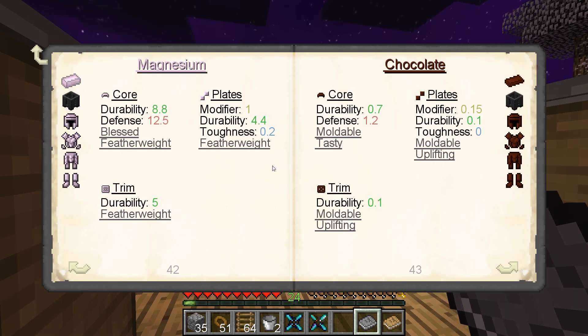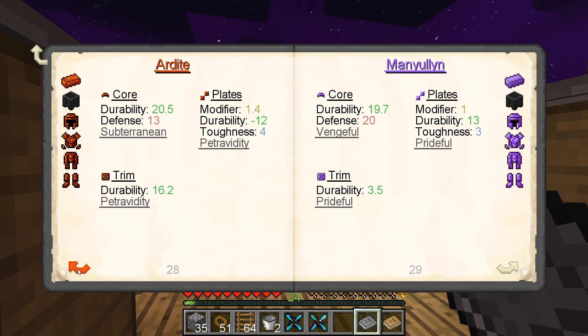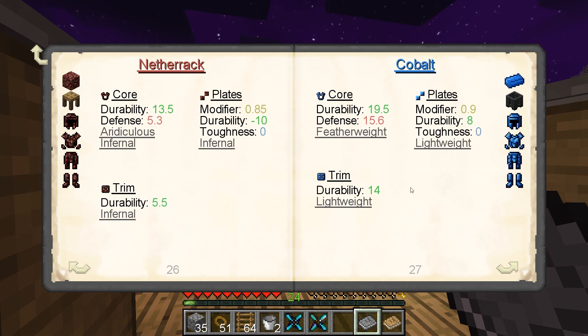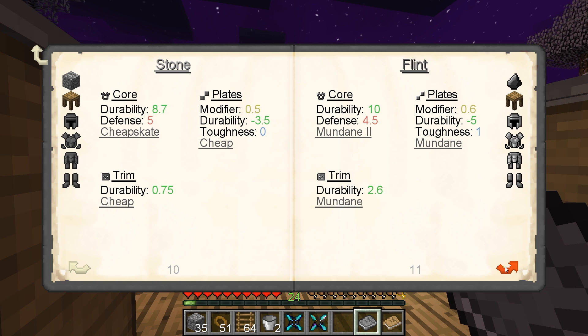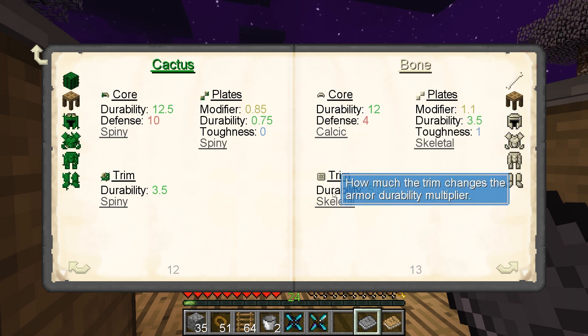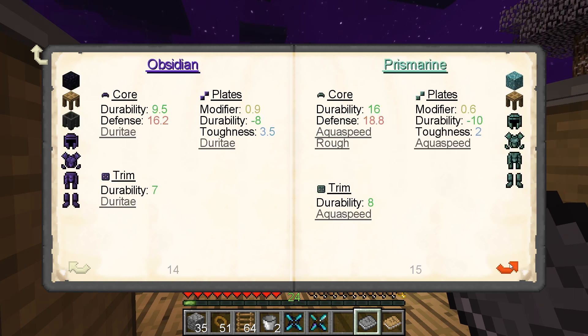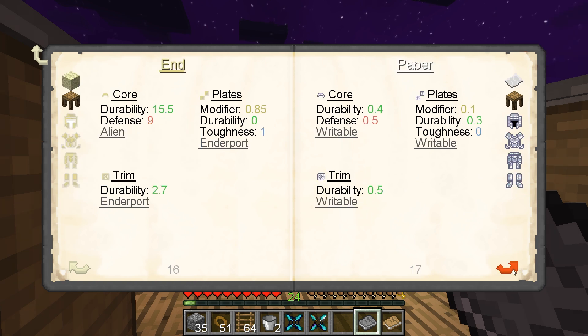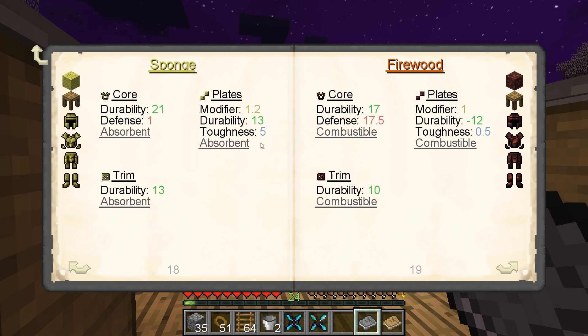What's good about cobalt? Let's check armor materials. Ecological repairs itself. Mundane. Spiny. Melk rejuvenates both you and your armor. Bone. Obsidian. Prismarine. Ends. Enderport. Combustible. Absorbent.